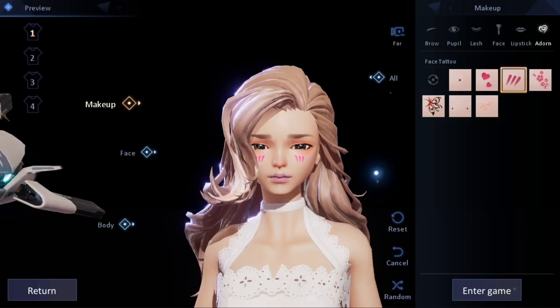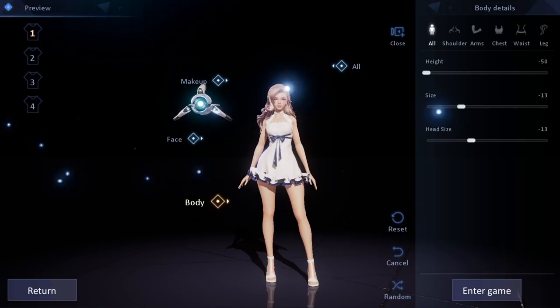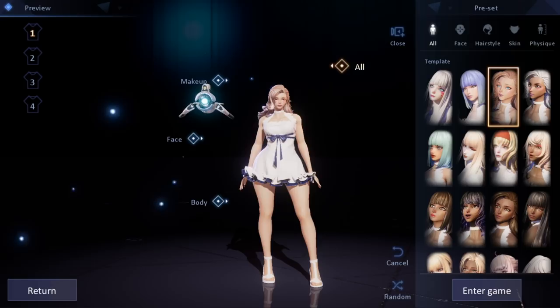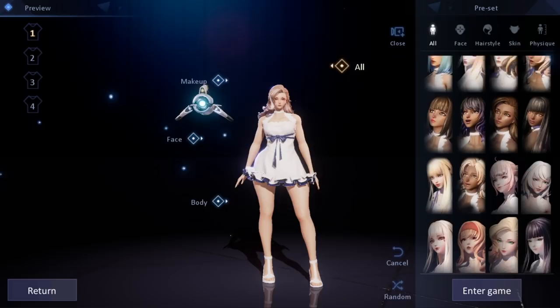You can change the eyebrows, pupils, lash style, face — give them little freckles or tattoos. When we go to the face section, we have actual sliders, tons of different eye options — look at all those eye options. Nose options, mouth options, it goes really in depth. The body has a lot of different customizable options as well — a little thinner, a little chunkier, however you want it. You can even change head size. I just went for the all section because I'm horrible at customizing characters — I always end up making a monster. That's pretty much character customization: pretty in-depth if you want it, and also templates, which I really like.